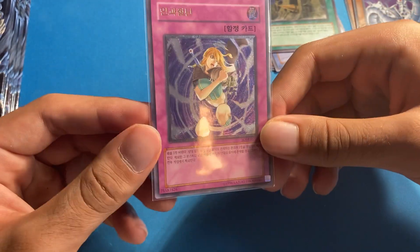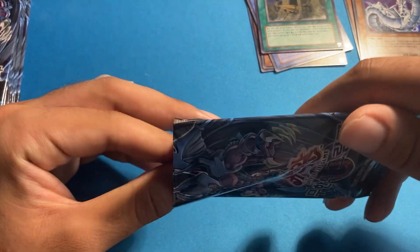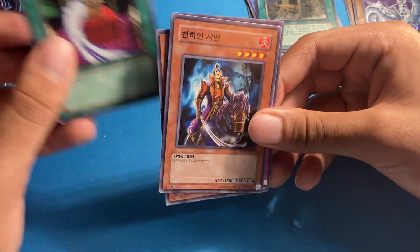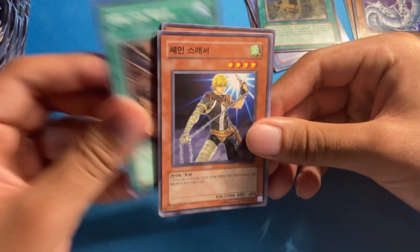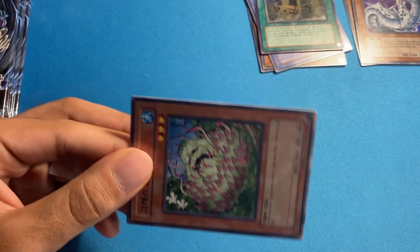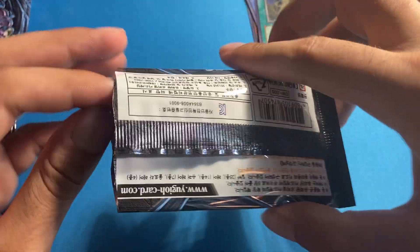I'm trying to open up as many of these boxes sooner rather than later because I want to know ahead of time if I need to buy more or buy singles of cards I don't get. If I don't get a Raviel and one comes up at auction where I think I can get a good deal, I want to know ahead of time. Proto Cyber Dragon — I forgot that card is in here. It's better than all the trap card rares.